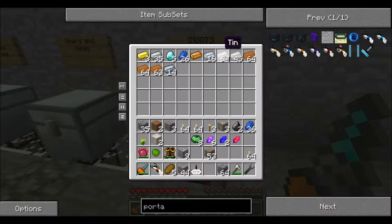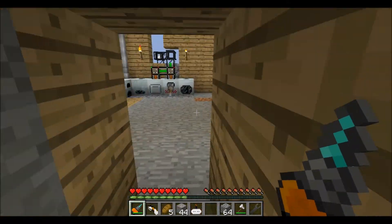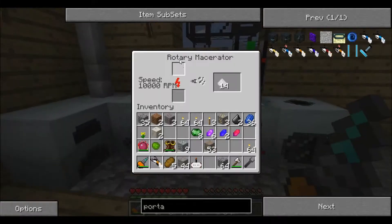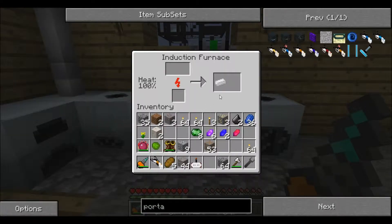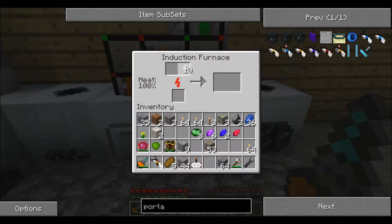We have a ton of stuff — a lot of tin coming in here. The macerator is still going, hurry up. I'll just take it out and do it manually cause it's faster, and it doubles the output.